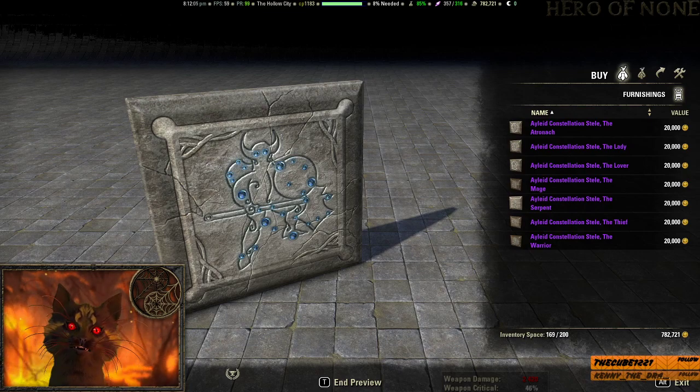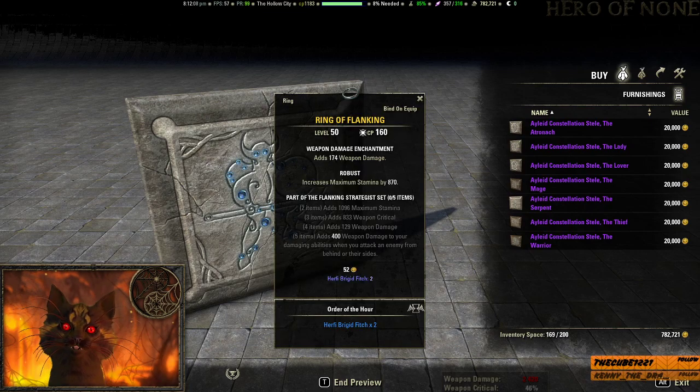On the Golden Merchant this week, for 450k: Ring of the Flanking — Stamina, Weapon Critical, Dual Wield Weapon Damage, and adds 400 damage to your abilities when you attack an enemy from behind or to the sides. This was interesting when they updated it, but now that there are other sets that just typically do more damage — aka New Moon — it's not as great anymore. I would not recommend this. Probably look for a different set.